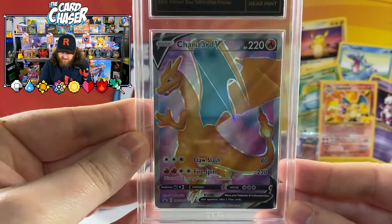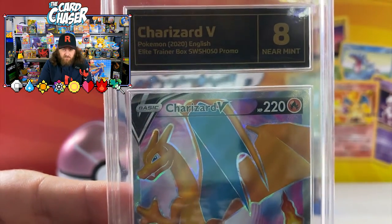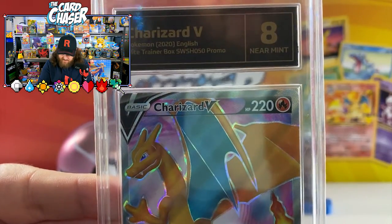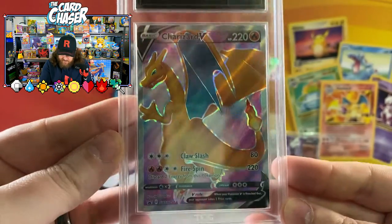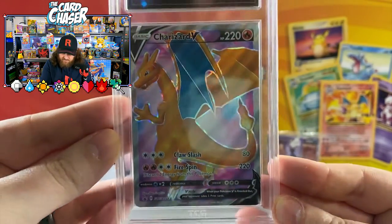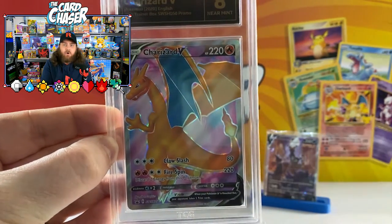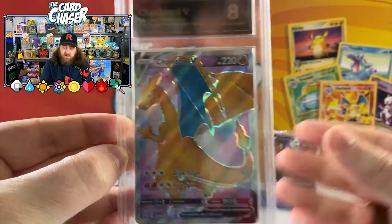We've got Charizard V here — full art Charizard, absolutely beautiful from the Elite Trainer Box. An eight — it's a promo card, but still a beautiful card. Look at that — something about that just screams, it's so vibrant and colorful and it just pops from the card.